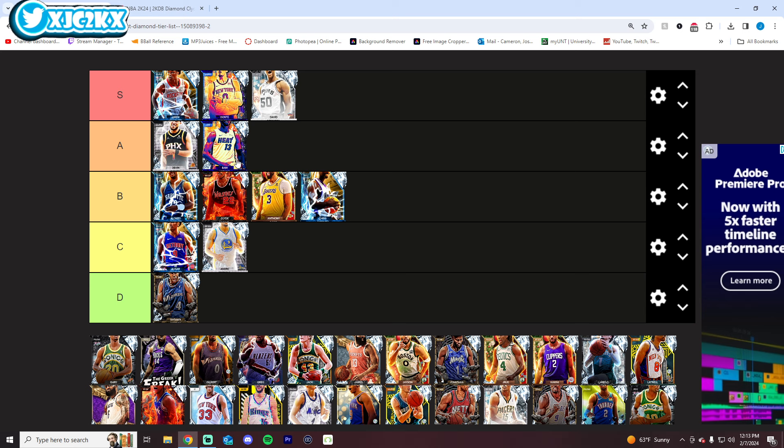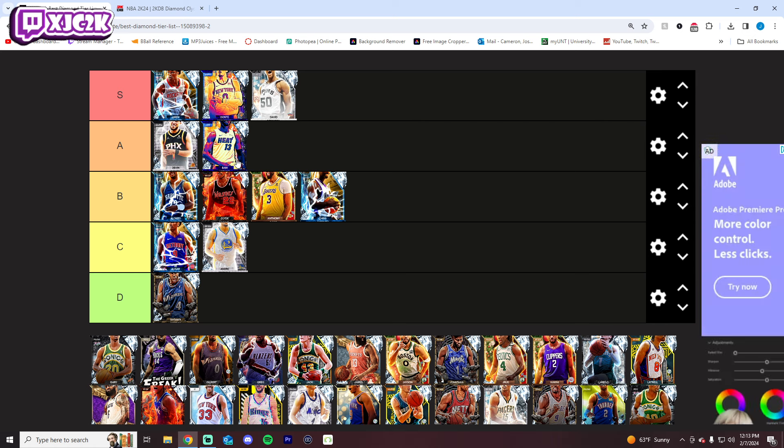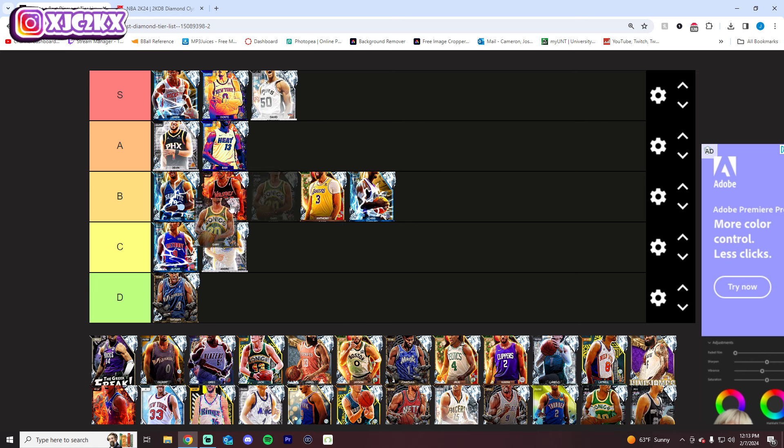Dante DiVincenzo is definitely S tier. He has basically every single key badge — pretty darn close to it. He's a great defender, he shot creates pretty well, he slashes okay. He's just really complete, really good. I think he's a very good card on both the defensive and offensive end of the court.